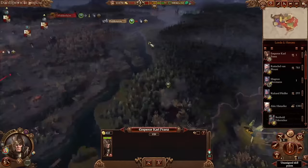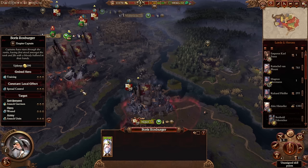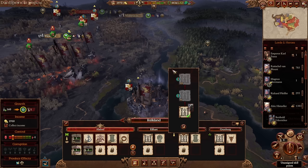Got enough money to get our city upgrade. We've got a noble lord here that reduces build time by 25%, and also a noble hero that also reduces build time by 25%, so it's only going to take us three turns instead of five or six. And yeah, it's turn 11 and we're already on our way to getting Altdorf City.